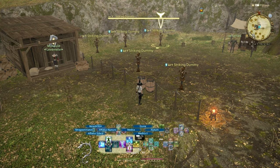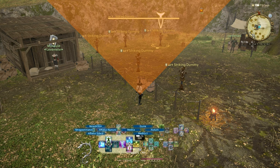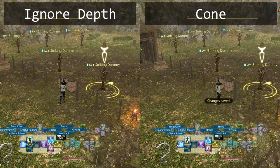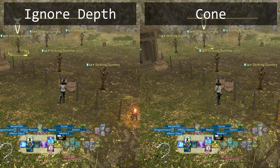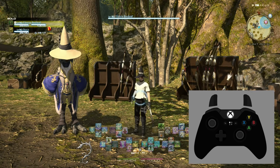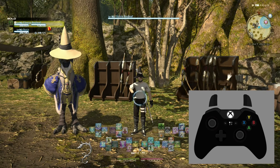Ignore Depth means that you'll cycle through enemies left to right or right to left on the screen depending on which of the buttons you're using. It doesn't matter how far away the enemy is from your character. With Cone Targeting, pretend there's an imaginary cone projected in front of your character in the direction your camera is facing. Enemy targets will be given different priorities based on how close they are to your character and how close they are to the center of the cone. Which of these is best really depends on you, and I'd encourage you to try both out and see which one you like most.